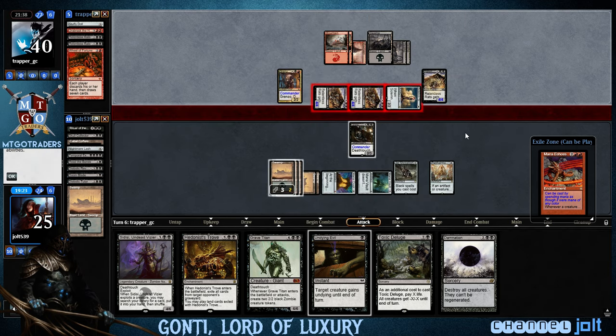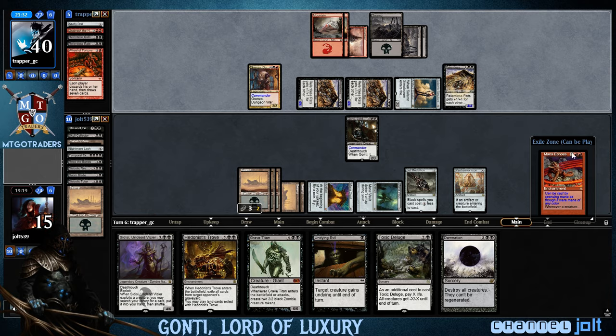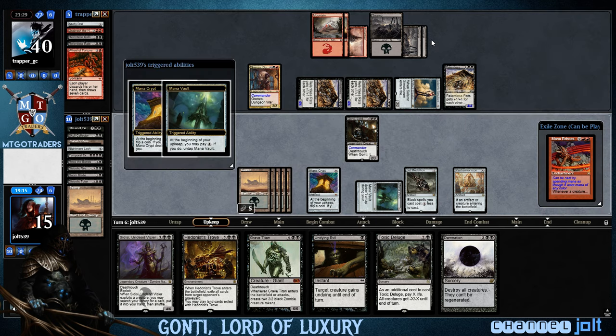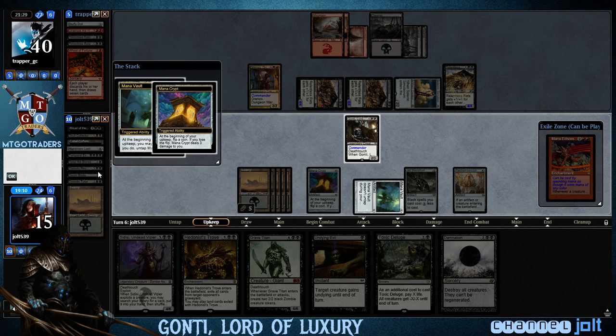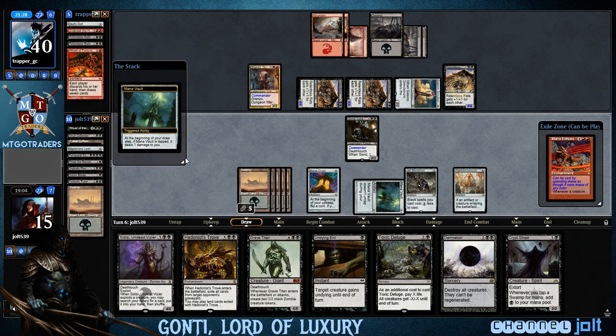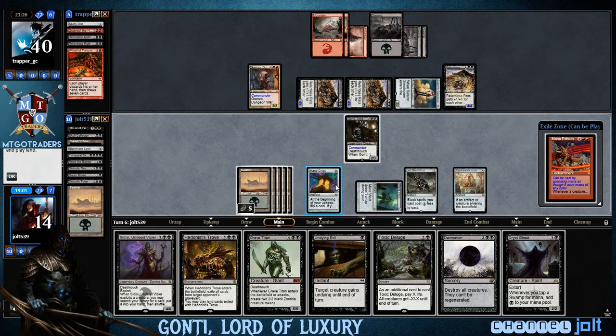Got ten coming in, drop us down to 15. I love Grinzo Relentless Rats — that's just a lot of fun. This is what Commander's about, man. Mana Crypt trigger, Mana Vault — choose Tails, won the flip. We're going to lose one to Crypt Ghast. This is going to cost one less. Looking at three mana, and then these tap for five — so we go Crypt Ghast.